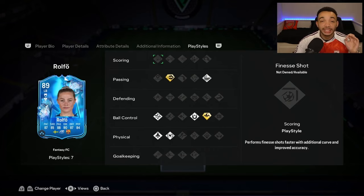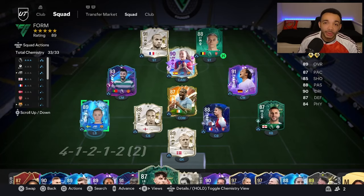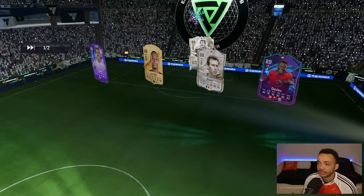She's just coming back from injury as well. She has some nice play styles: the Trickster and Pinged Pass plus styles, also the Whipped Pass, Technical, First Touch, Quick Step, and Relentless play styles. She's not going to get tired. We'll be playing her at left back and central midfield in a 4-5-1. Let's see how she plays.